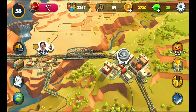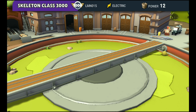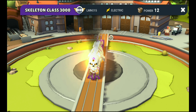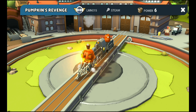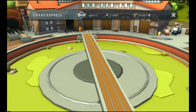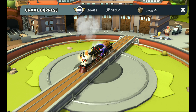Next, if possible, I will buy the Skeleton Class because I think I can — it was 17 days for the event, and after 10 days I was able to buy the Mist Maker, so I think within the next six days I can buy the Skeleton Class. This actually looks good too — you can see the bones. This is real fun, a really haunted train. Skeleton Class is also good, the pumpkin head is here, and Grave Express is not bad either. A tiny little train.